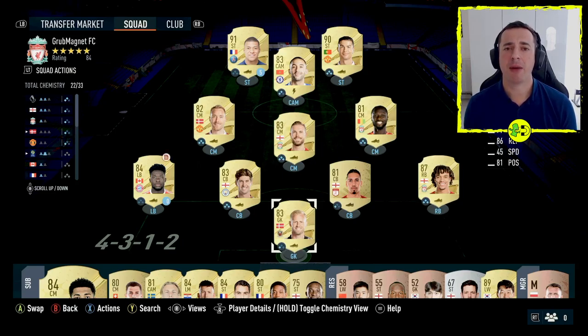In this FIFA 23 video I'm going to explain about loan players, how they work, how you can tell who's a loan player and what happens when you finish with them. There are a couple of loan players in my team and the way you can tell a loan player is if you look down the bottom right of their badge, like with Mbappe here, there's a number in blue and that means they are a loan player and that's how many games you've got that you can use them for.